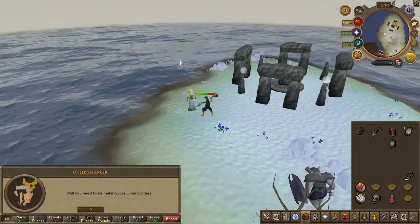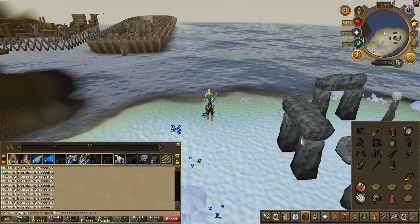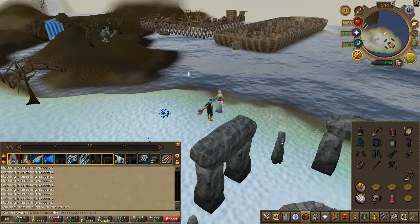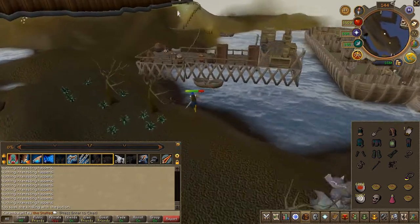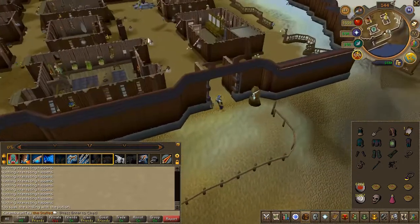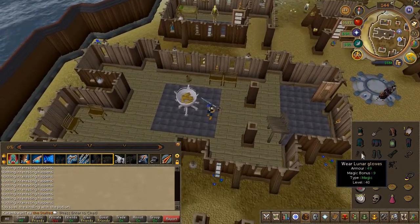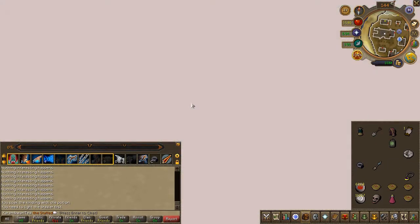Speak to her — she should take your gear then give it back instantly. Next, use your kindling on the vial for some soaked kindlings. Head into the Lunar bank and deposit any weapon except for the lunar staff, as this will be your only weapon moving forward. Also withdraw any runes and perhaps a little food — a few pies works fine. Once prepared, head to the building just west of the lodestone. Equip all your lunar gear, turn on the brazier, then use your soaked kindlings on it. You will now enter a dream state.